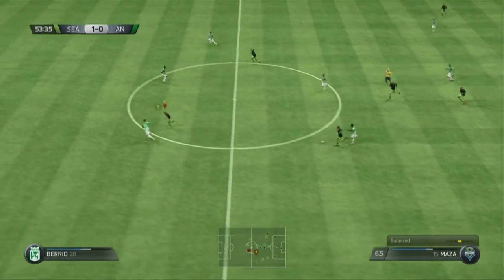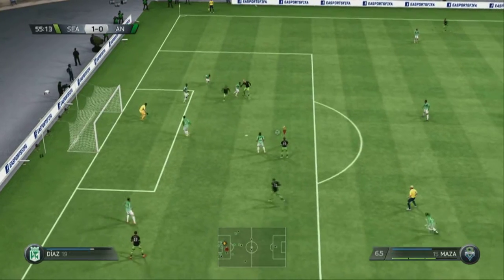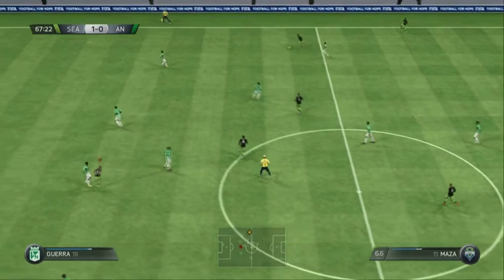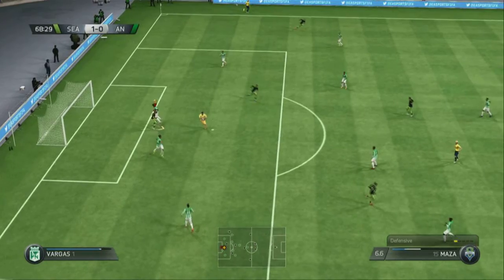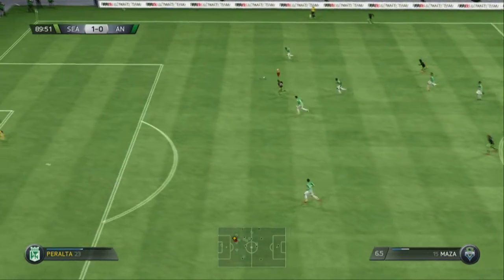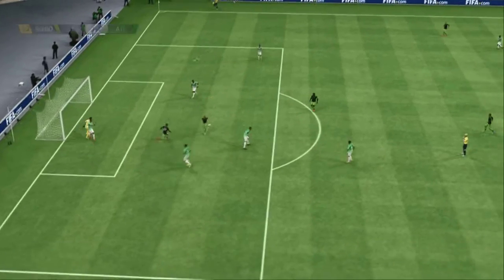Way to win the ball back. Here comes Clint Dempsey — in with a chance. Keeper's done very well. A goal up and now they've got a corner. Oh, it could be — great chance, keep it out. And nothing happened. So this is how the last match ends — a 1-0 win. Your boy Mazza comes home with two wins and a draw in a game he didn't play.